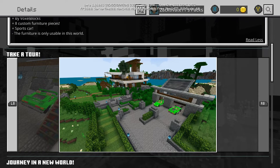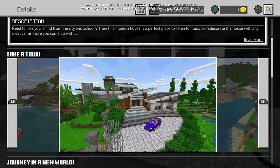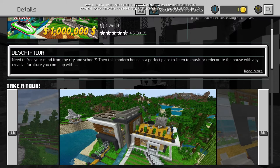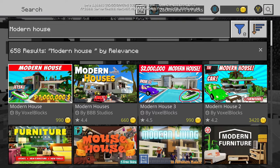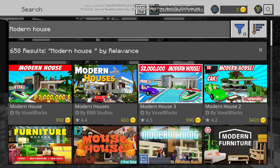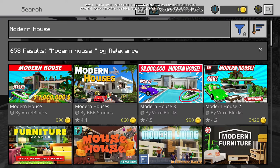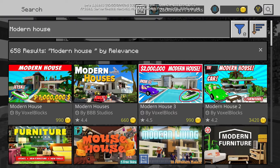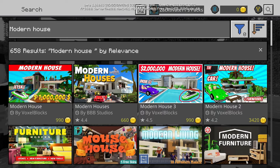They made three maps that from what I can see are basically identical. ibxtoycat did a tour of Modern House 1 and they're almost the same thing — just a slightly different house, literally the same description, same furniture designs. It's borderline a scam — it's just a house and you get nothing else. I'm confused how this is allowed on the marketplace with all these flaws, and how it can be priced so high.